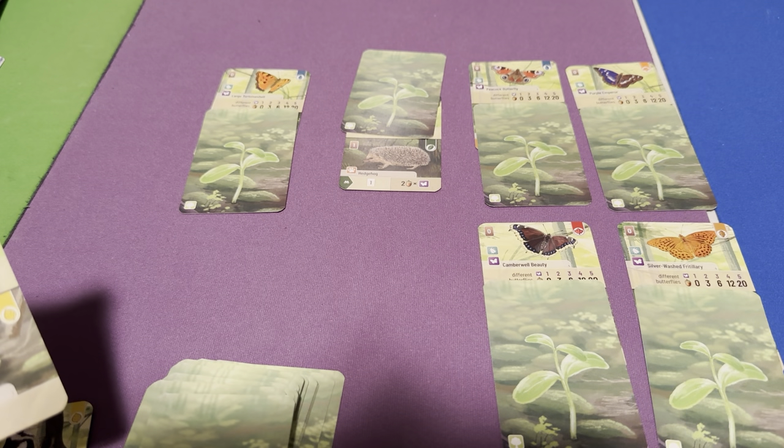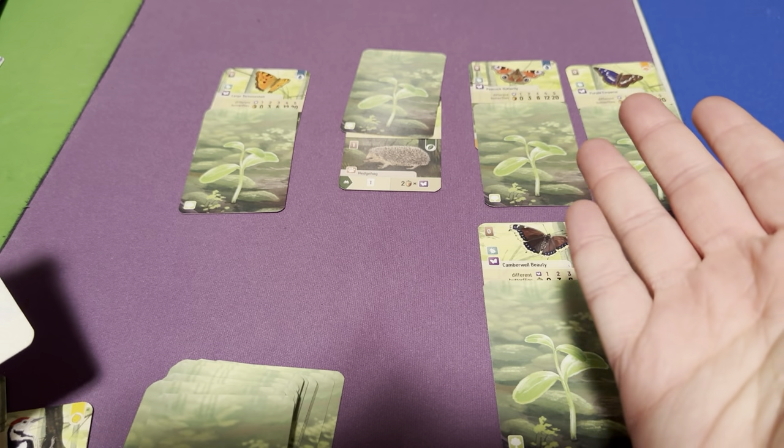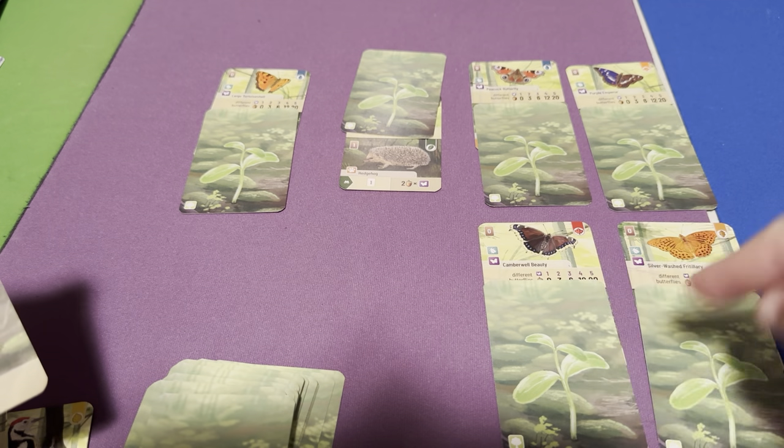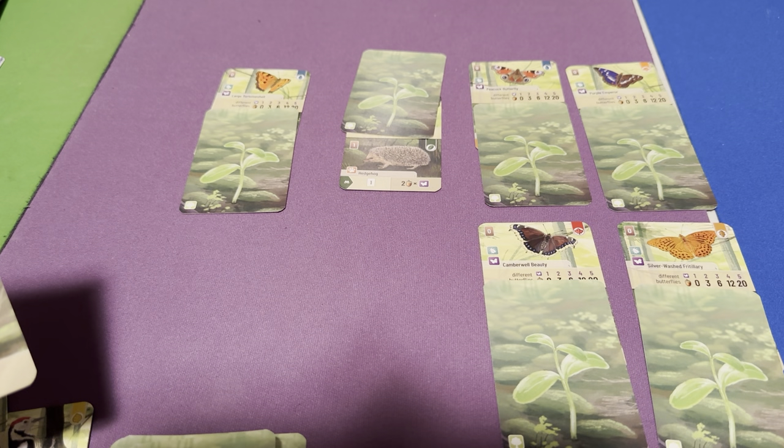There are only five different butterfly species, and unlike bats — where there are four species but you only need three to score — with butterflies you have to have all five of them. That's obviously much harder to pull off.